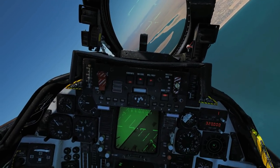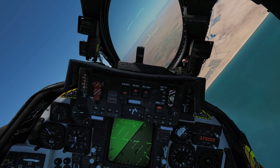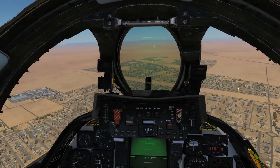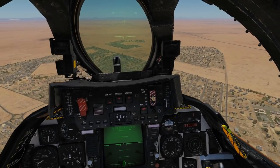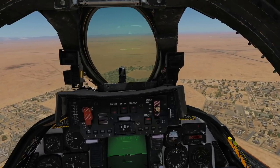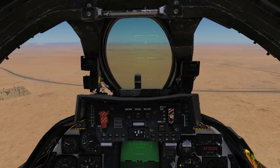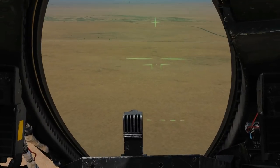You'll find the needles aren't perfectly stationary — they move left and right a little, so allow for that. Once the HSD and BDHI are both lined up on 12 o'clock, we'll go low since he's a tank. There's no way to know how far away he is, but a useful trick: when you're getting close, the needle will start moving more aggressively left or right. And when you pass directly over him, the needle will obviously swing around — that's how you know you're over the top.